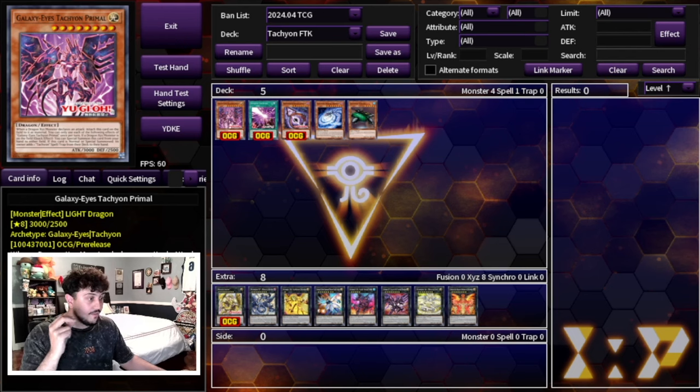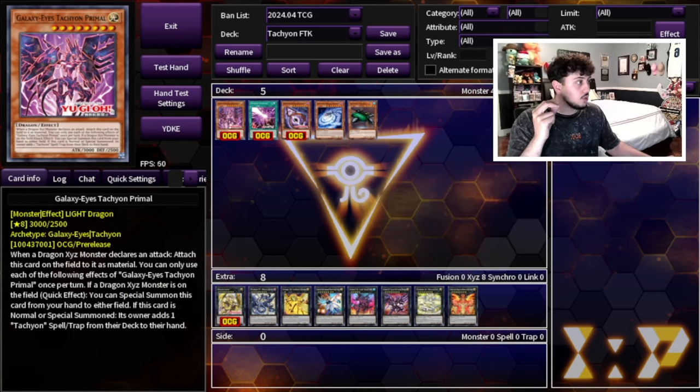Let me move my face cam so you can see the text of the cards. The first card is Galaxy Eyes Tachyon Primal. Its first effect is when a Dragon Xyz monster declares an attack, you can attach this card from the field to it as a material. The two important effects are: first, if a Dragon Xyz monster is on the field, quick effect, you can special summon this card from your hand to either side of the field. Second, if this card is normal or special summoned, its owner adds one Tachyon spell or trap from their deck to their hand.